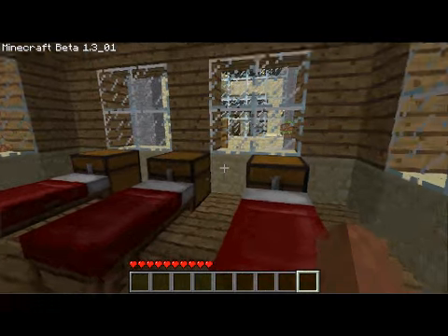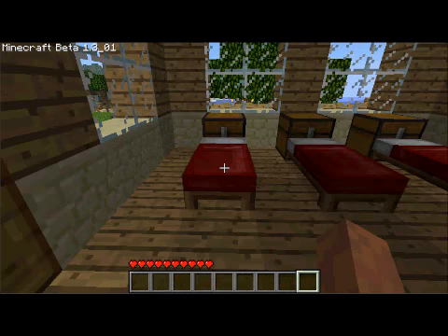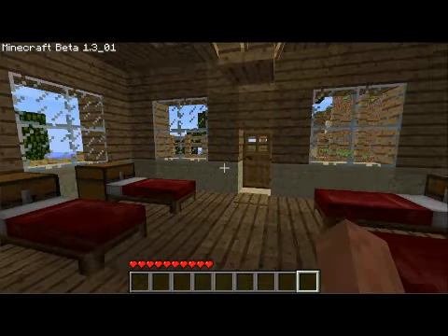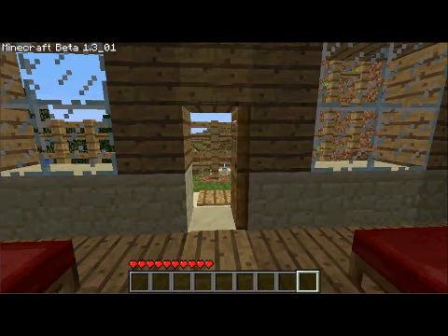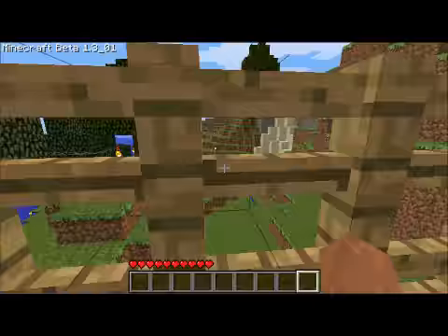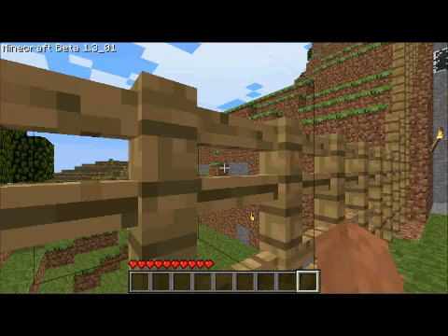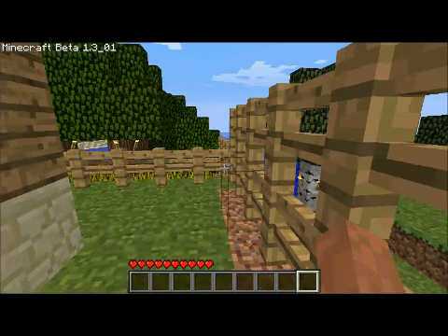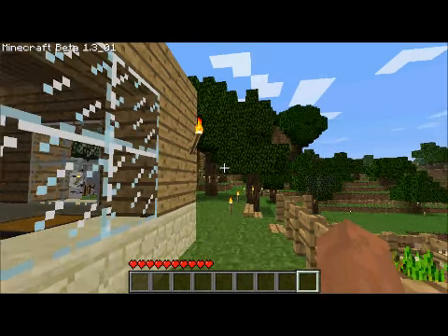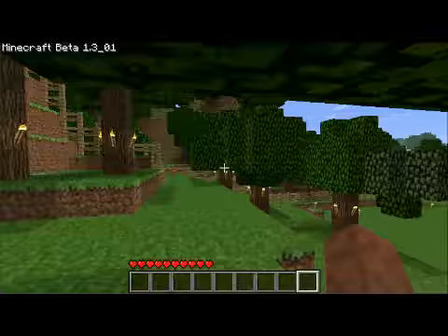I'm going to put some signs up to claim each bed. I might put it there or against the wall. And here's a back door. I have created a fence around the entire area here, just to prevent creepers from moseying on into this lot. And I think for the most part I have it all lit up properly, so we don't have to worry about monsters spawning, I hope.